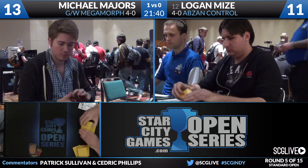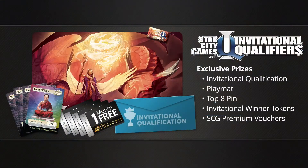While these two players shuffle up, we'll take a look at the IQ circuit, something that has certainly helped Logan Mize keep his head above water to try to qualify for the Players' Championship one more time. You can bring these Invitational Qualifiers to your local store — all sorts of tiers to them. For those trying to qualify for the Invitational, they come with PlayMats, Top 8 Pins, Invitational Winner Tokens, and SCG Premium Vouchers. IQs are the best way to do it.